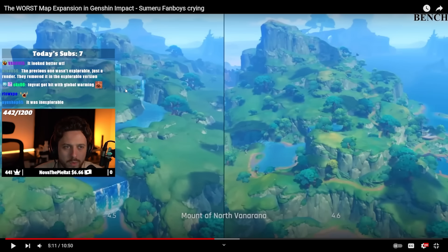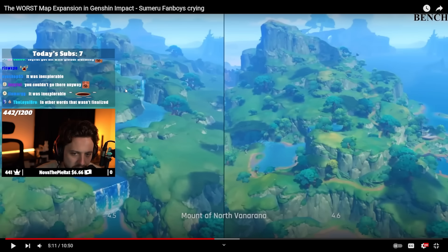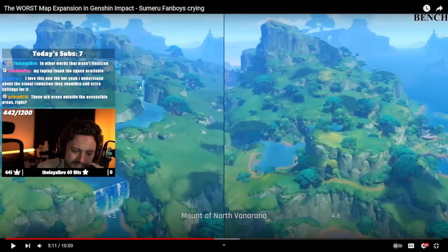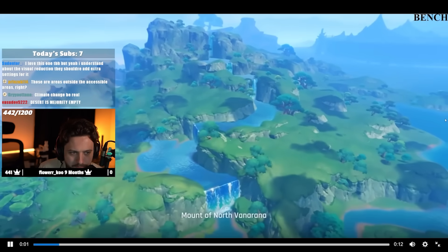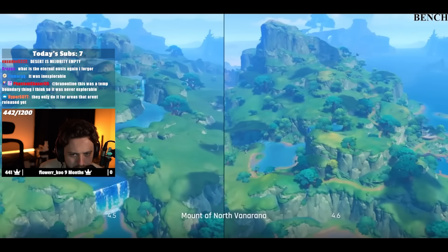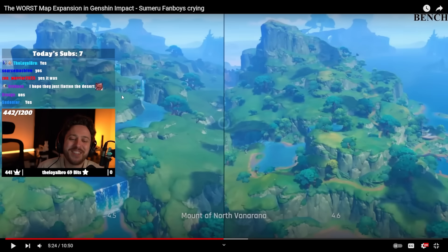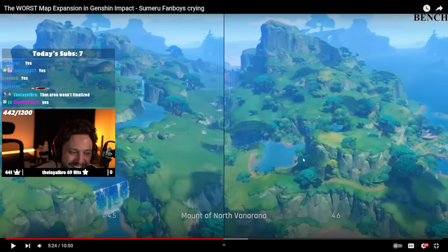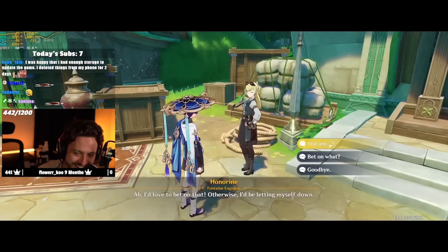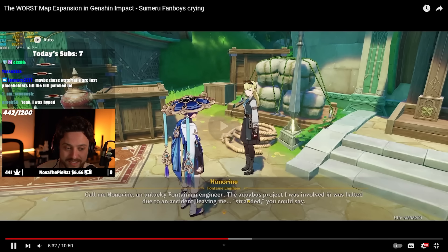Old areas are fine, but imagine we're going through Snezhnaya and they get rid of some beautiful area because nobody ever goes back there, or change it so it's not pretty anymore. It feels a little weird to me, but I get it. I'm just not a massive fan. And there's just nothing there now — there's a lake, but I assume they cut it out because it's too graphically intensive. They want to flatten the area. Oh, it was unexplorable? That makes it a lot better to be fair. I still find it weird because you're looking at the area thinking it looks so pretty, and then you get this. The overall theme — Sumeru's done.